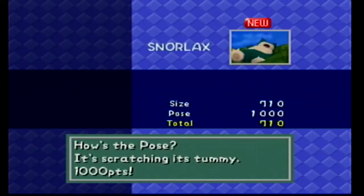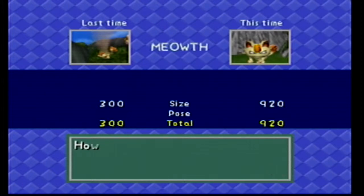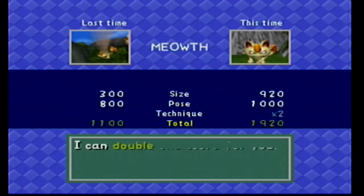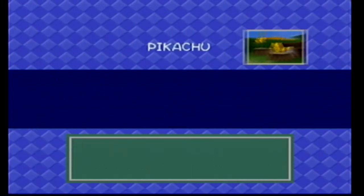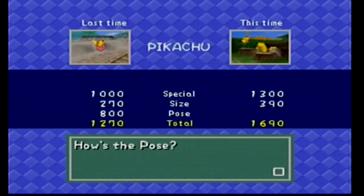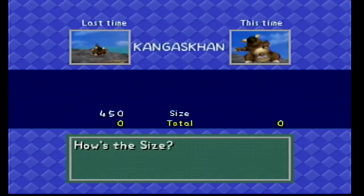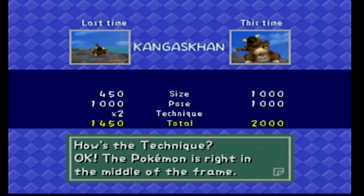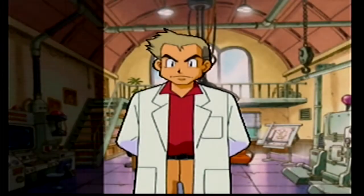Let's see how he rates us. Snorlax — size is good, pose, it's scratching its tummy, and we got double for being in the center of the frame. Size is better, pose is better, and technique was better. Scyther — oh wow, is this one that much better? I got a lot of points for that one. This one's so much better. We got two extra kinds. Let's go into Cave now — see what we can find in there. We'll actually probably find a lot of stuff. Cave is fun though.